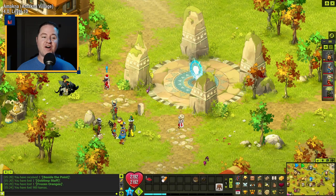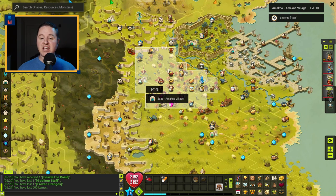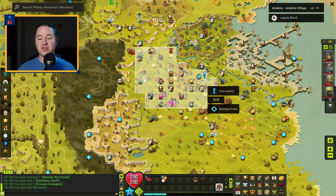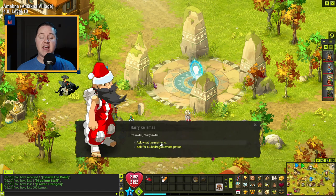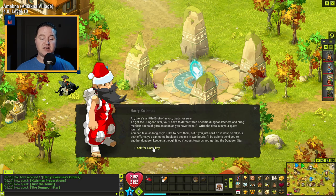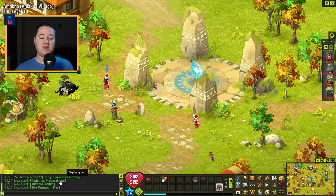The Dungeon Star actually takes place off of Quissmas Island. To get here, come to the negative 20 Amakna Village zap and run straight across until you get to the Elio Portal position. Once you're here, find Harry Quismas and talk to him. Ask what the matter is, offer to help, and he's going to send you on a quest for your Dungeon Star — the quest is called Quismas Preparations. He'll assign you a dungeon based on your level.